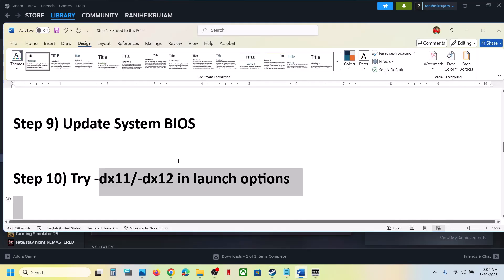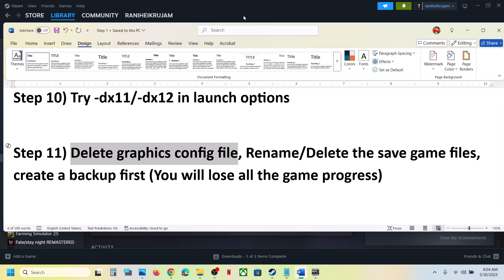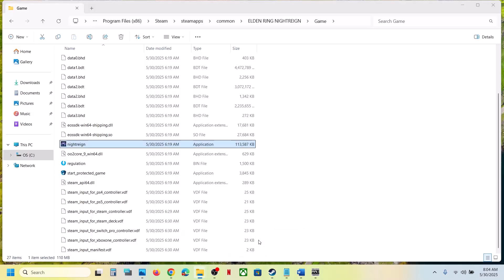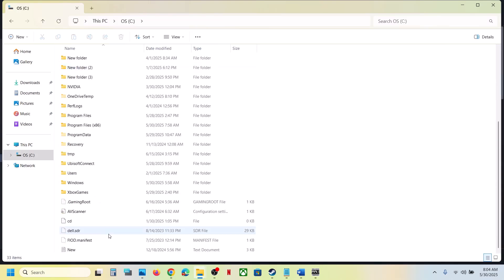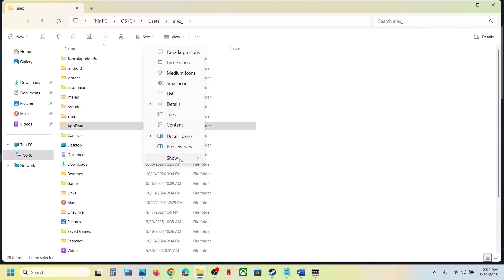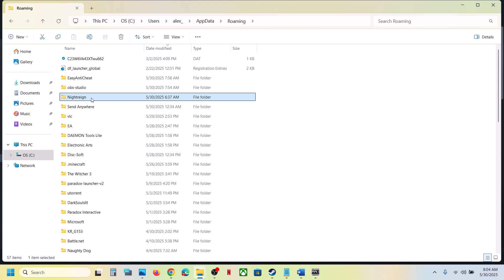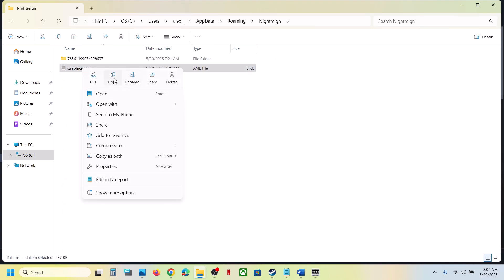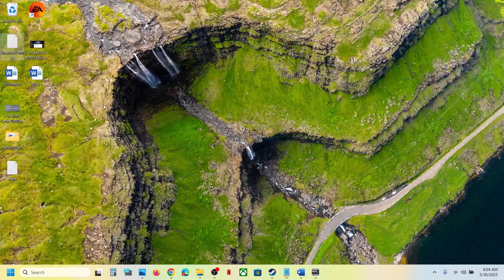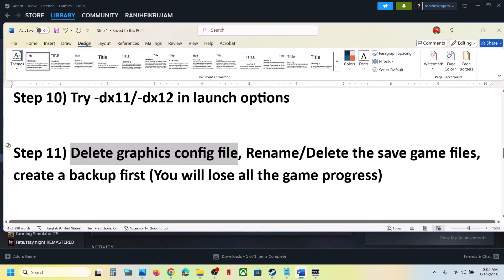The next step is to delete the graphics config file. Note that all saved graphics settings will be lost. Open File Explorer, go to This PC, open C drive, open the Users folder, open your username folder, open the AppData folder. If you don't see AppData, click View, select Show, and enable Hidden Items. Open AppData, open the Roaming folder, find the game folder (Night Rain), and inside you will see a graphics config file. Create a backup first, then delete the file. Launch the game and check.